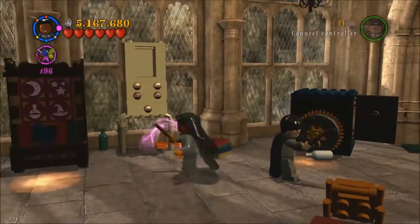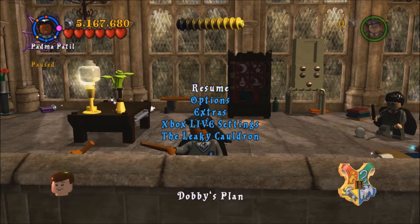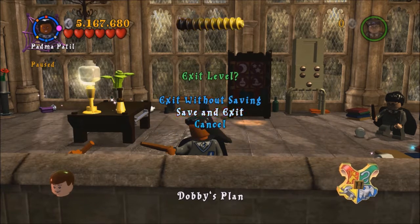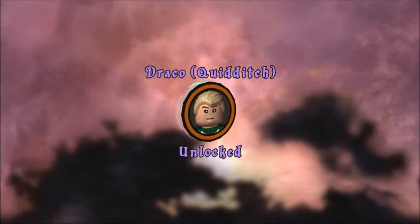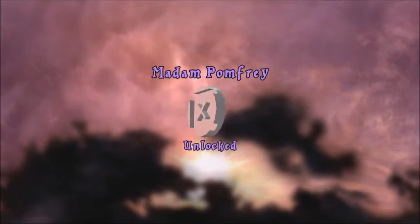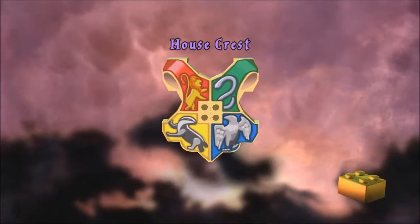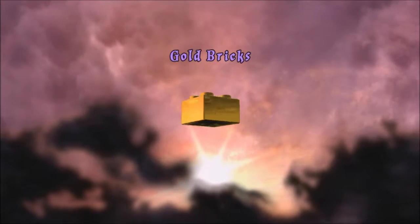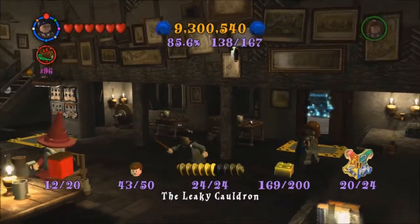I think I got the house crest, we got two character tokens, so let's go back to the Leaky Cauldron and save our game. Draco Quidditch, and Madam Pomfrey, and Gryffindor house crest — that should give us another gold brick. We already have studs. 169 gold bricks — we need 31 more.